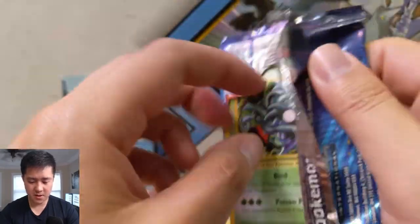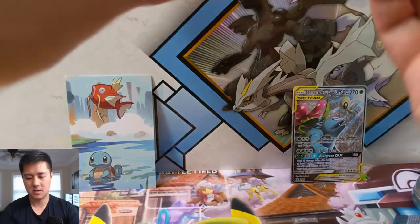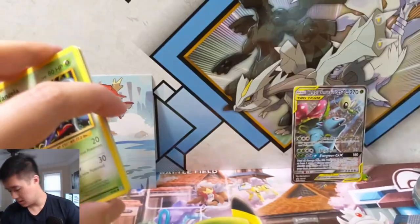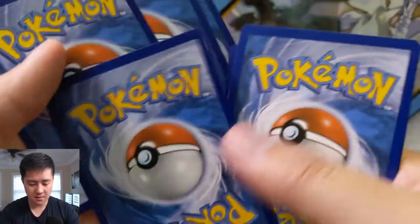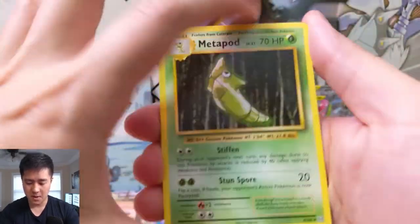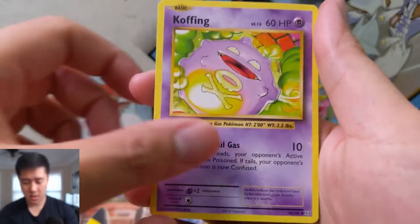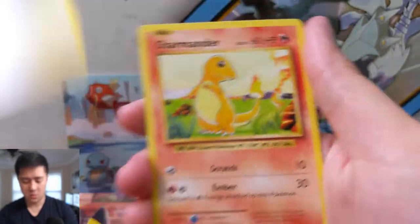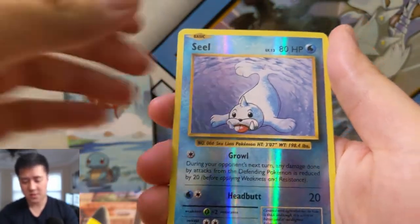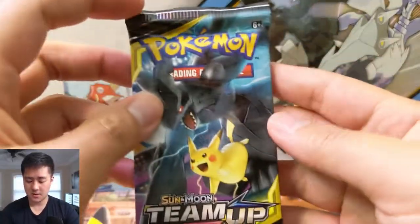On to the Evolutions set, which we're obviously very familiar with. Let's see if we can pull something Mega. We got Metapod, Switch, Koffing, Tangela, Vulpix, Fire Energy, Voltorb — all these classic arts. The reverse is a Beedrill. So far this tin is not doing well.